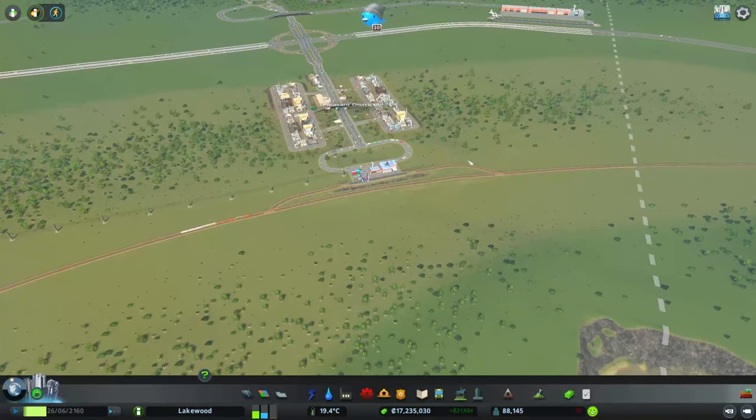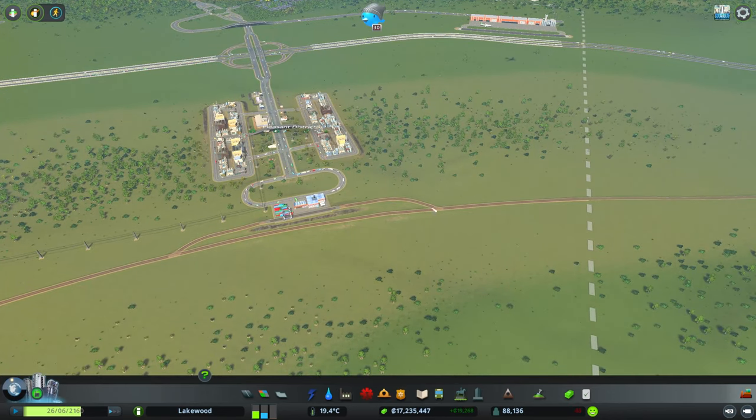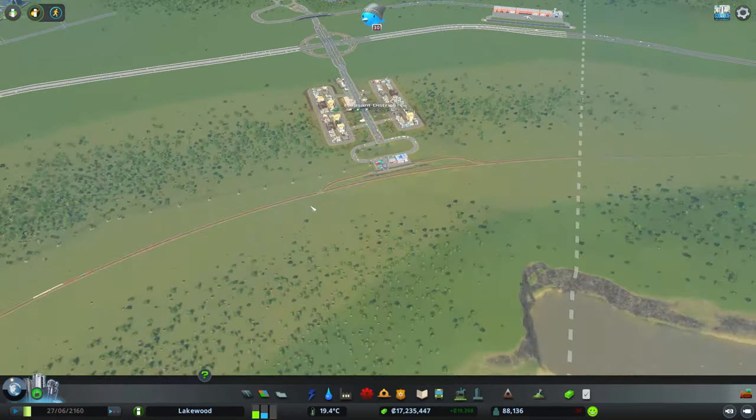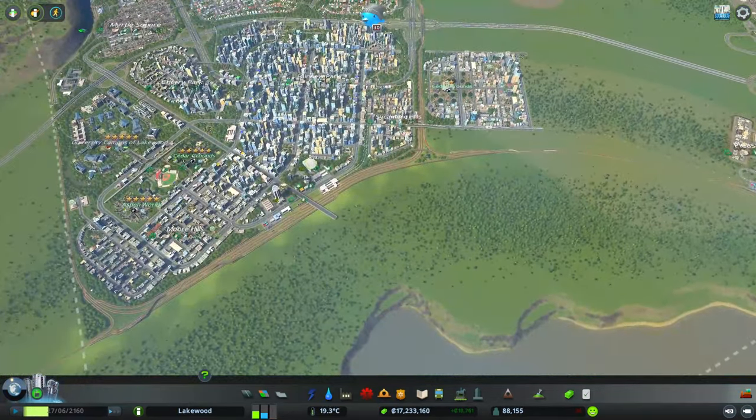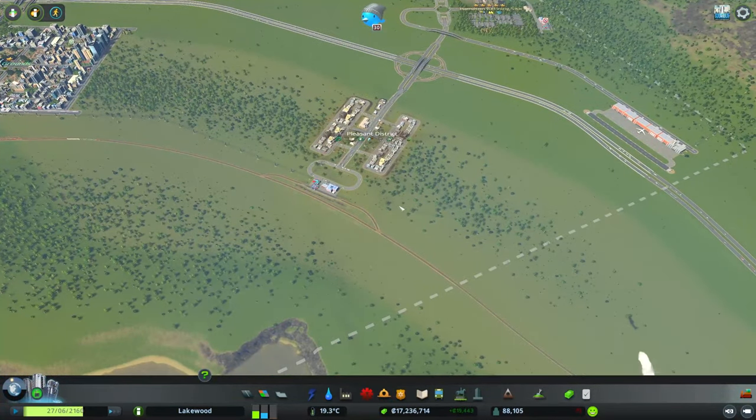As for the cargo trains, we do have the cargo train terminal very close to our cargo airport hub, so it seems a bit silly to connect them together, but we're going to do it anyway because it should reduce the amount of trucks going to our interchange. We want both the cargo airport hub and the cargo train terminal interconnected, with a connection going down towards the regional train network. I'm going to keep the regional train connection fairly basic for now.